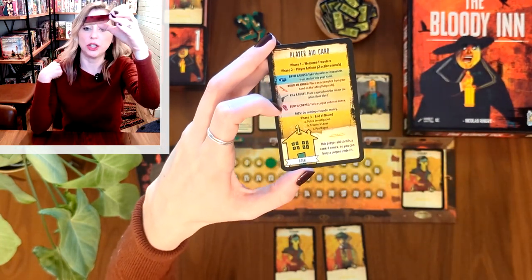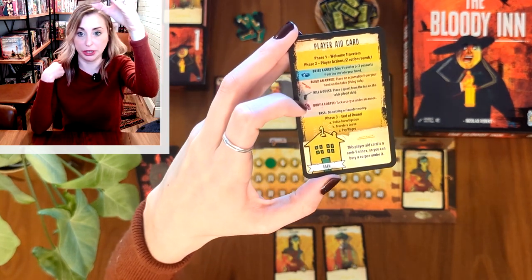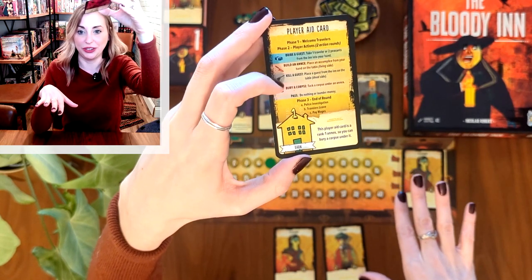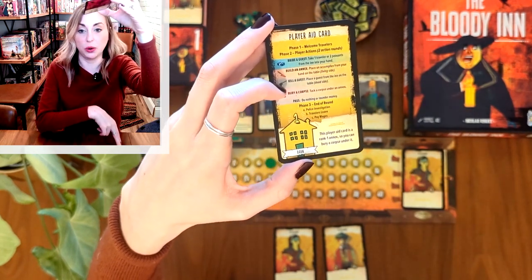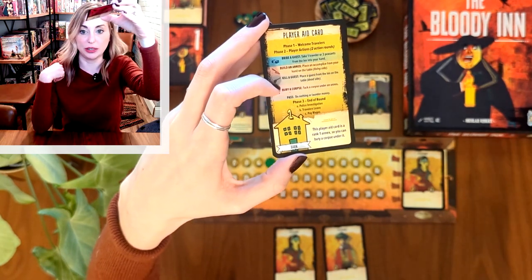Building an annex is one action. Another action is to kill a guest — you place a guest from the inn facedown in your play area. Then you could bury a corpse: you take a corpse you've already killed and flipped facedown in front of you and bury them in one of your annexes. In the multiplayer game you could also bury them underneath someone else's annex.